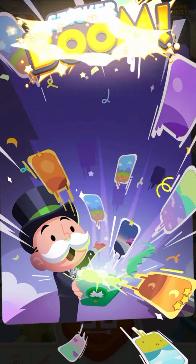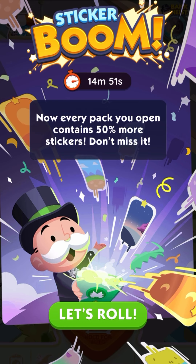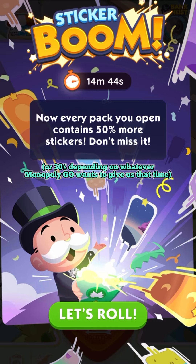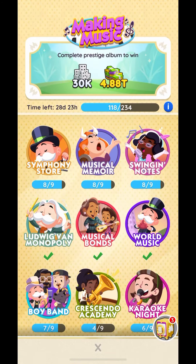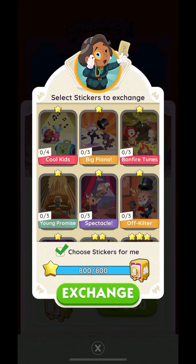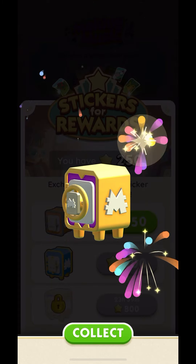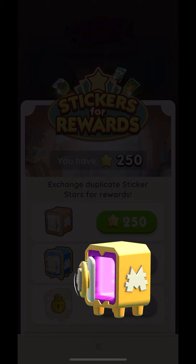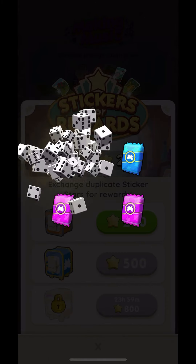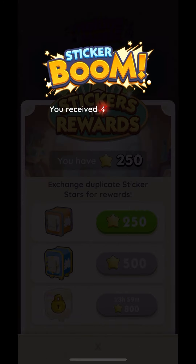This is probably a good time to segue into the importance of the sticker boom. The sticker boom is a mini event in the game that usually only lasts about 15 minutes when it starts, but every time you open a pack during the sticker boom, you get 50% more stickers from the pack. This is the time I like to save up all my stars to open the big 800 vault, because when you do, you're guaranteed to get more stickers from the pack.